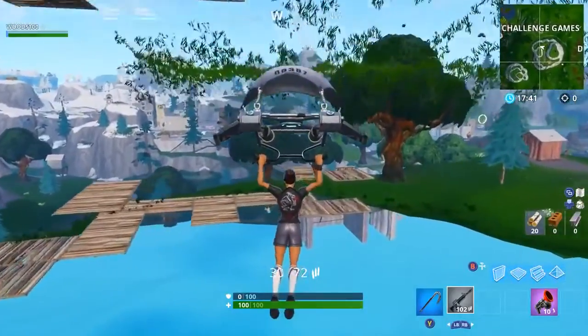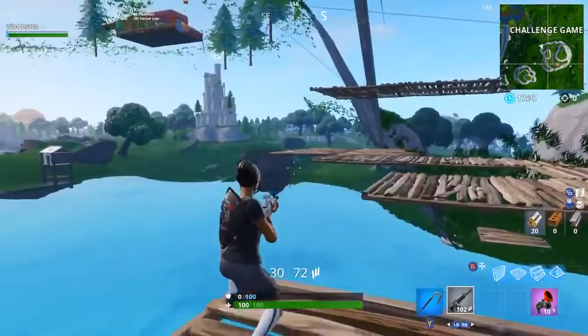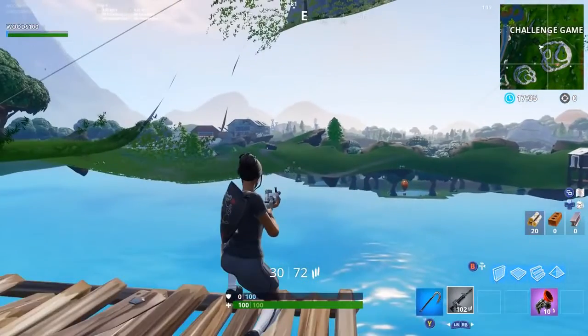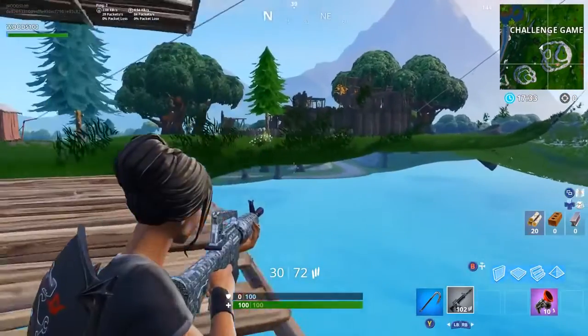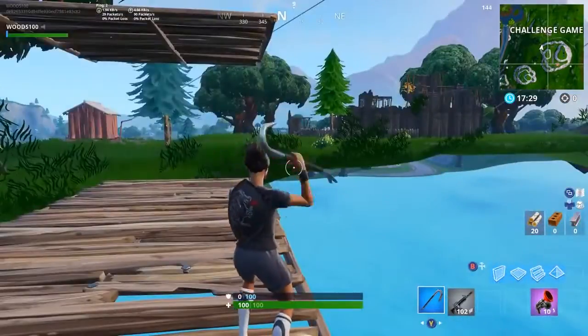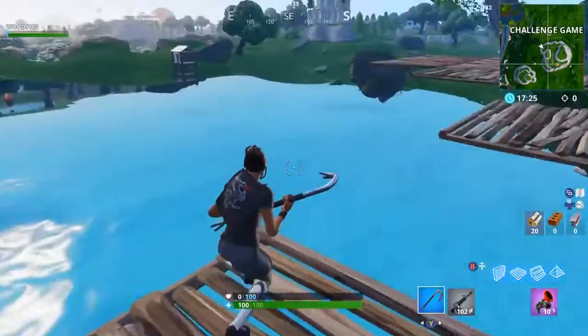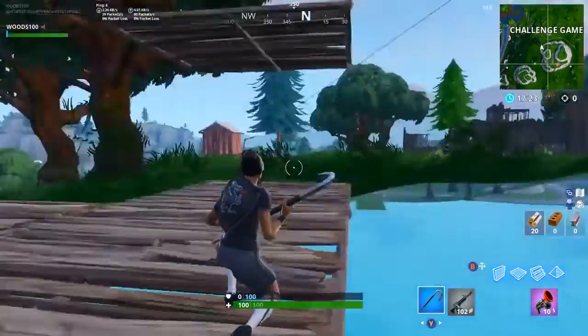You did see at the start of the video me placing a bunch of floors in the mountain — this is to actually go ahead and land on. From here you can land on these little flats and then actually shoot people if you want. This would be for a public game so you can shoot people as they run past. However, I'm not here to do that — there's another part you can do from here, which is to get down to Loot Lake.